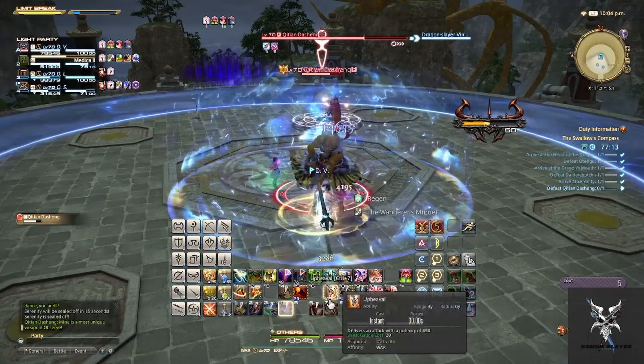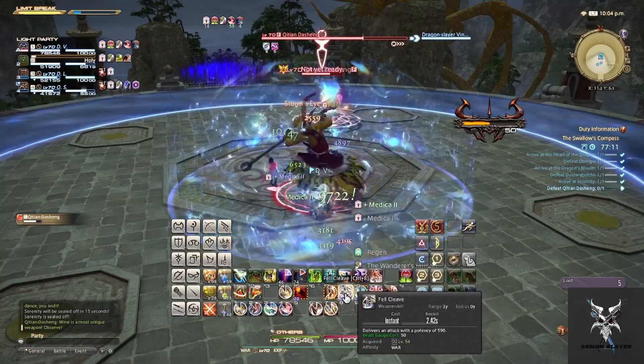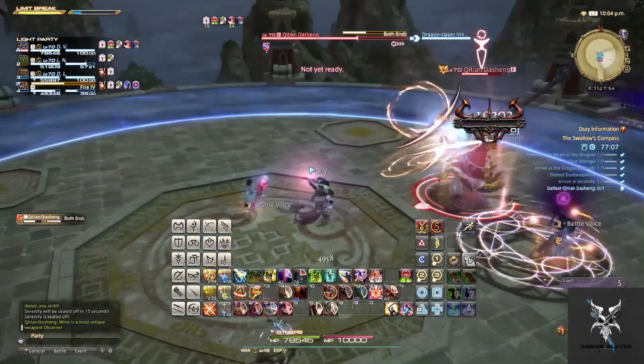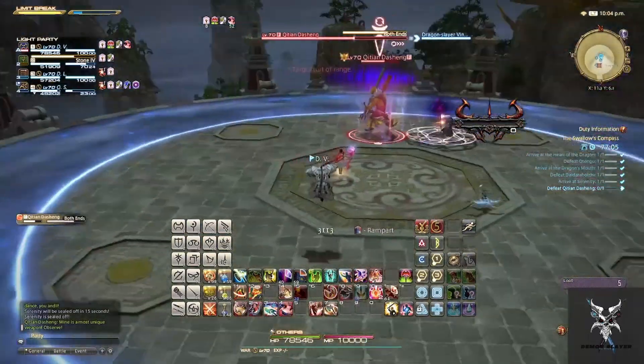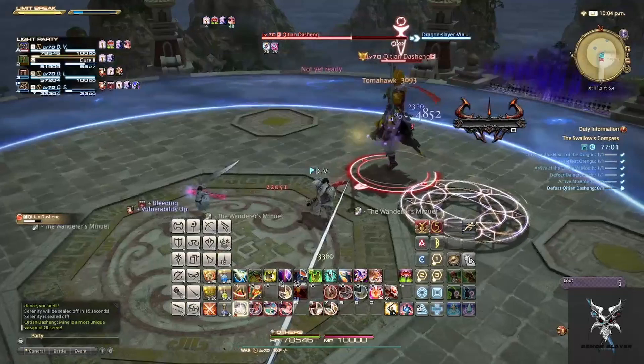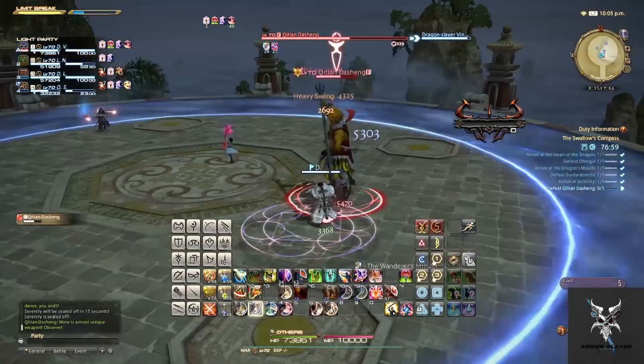When he casts Both Ends and does not extend the staff, you will want to move away from him as the AoE will be right next to him. Every time you are hit by one of these AoEs, it will apply a vulnerability up debuff that will increase the amount of damage you take.